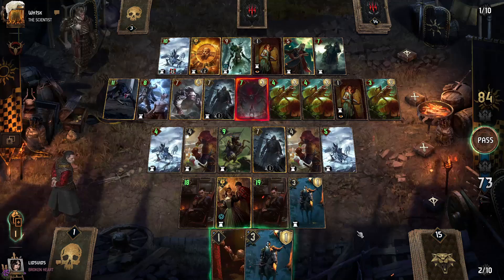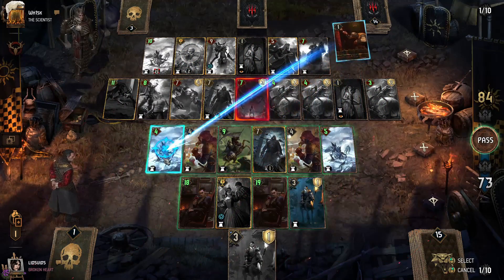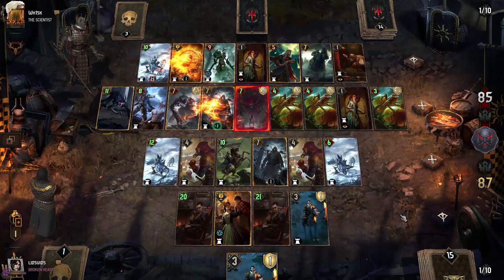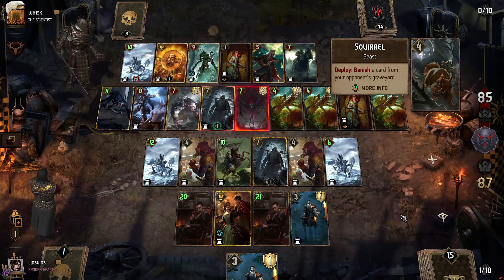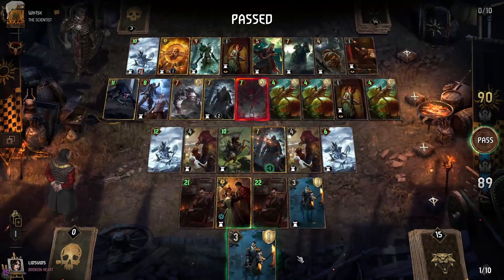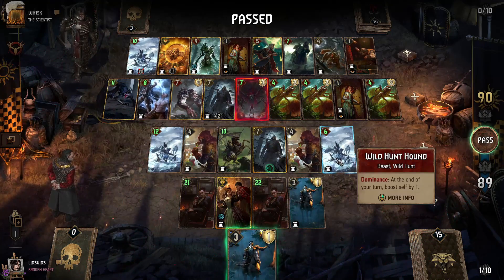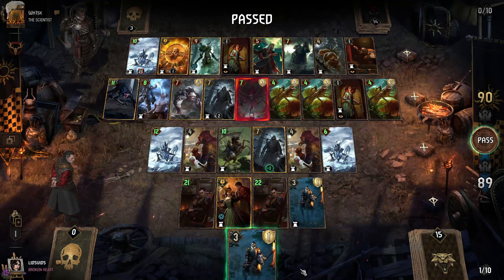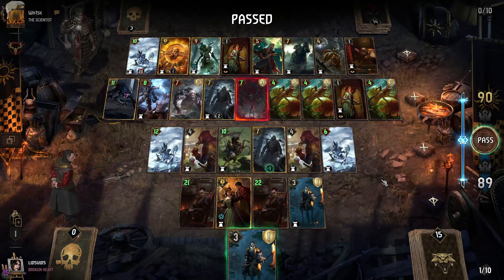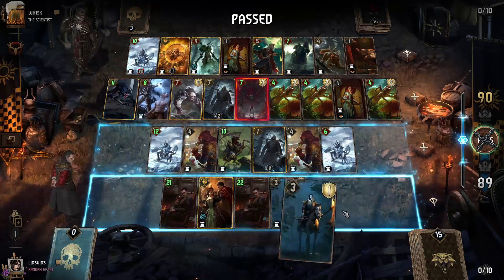Let's go with the Emissary and boost something in our melee row. Squirrel will banish a Thirsty Dame from our graveyard — unfortunate. For our last card we have Van Morlehem Hunter, which should be enough. We could even pass here — our Dominance would mean we'd get boosted by two and save one card. However, it's still worth taking a turn here to Purify the Caretaker, because otherwise they'll continue to Purify our units and take away our resilience — that's not something we want them to do long-term. So we do that even if it's a little bit overkill from a point standpoint, and then we play the Hunter.